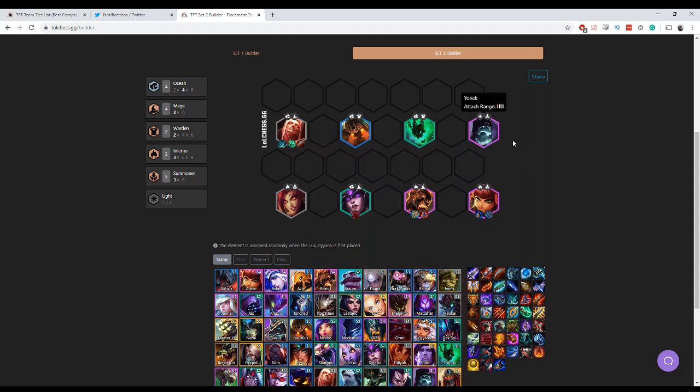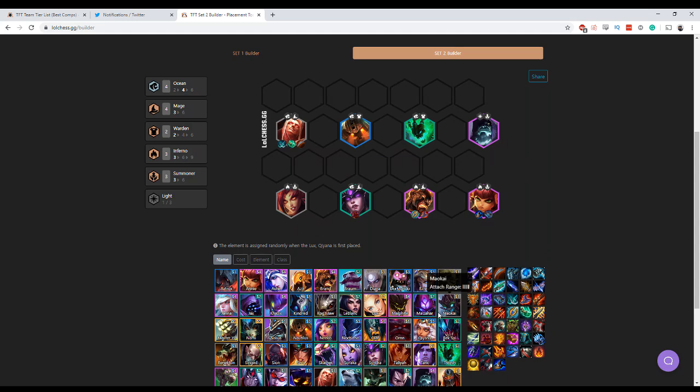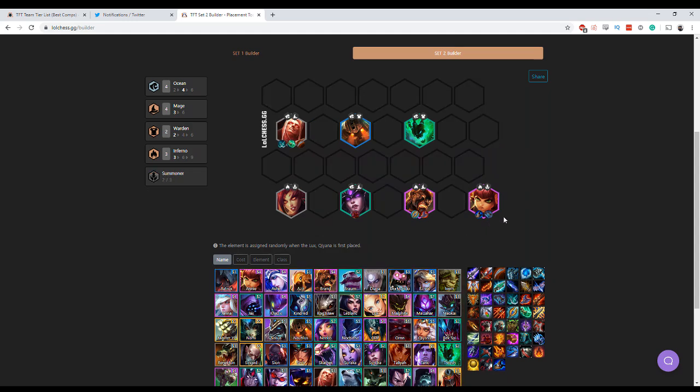Yorick is great. You need to 2 star him, really. He's great when combined with Annie and Zyra to get the summoner bonus. He's the last unit that you add in at level 8. So if you're not level 8, I would have this board at level 7 and add Yorick at level 8.